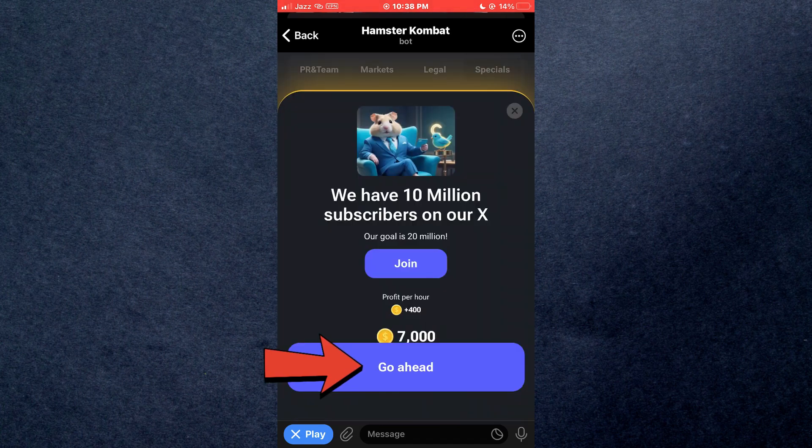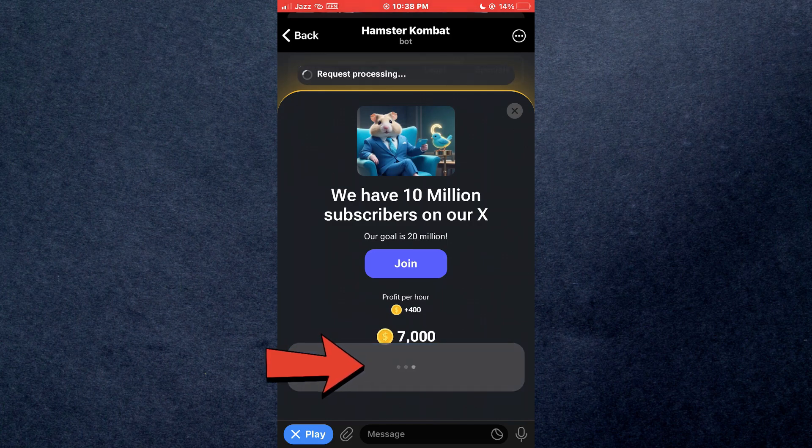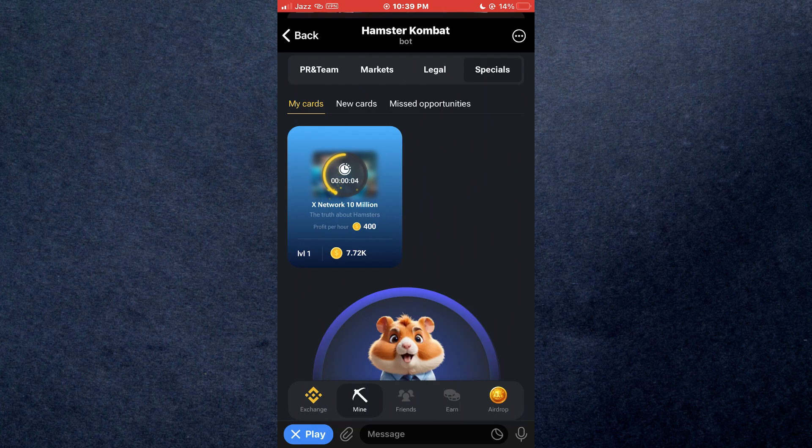Now, tap on go ahead and your Twitter app will be launched. After that, get back to the Hamster Combat game and again tap on go ahead to get the combo card. That's how you can get daily combo on Hamster Combat. So, that's all for today's video. Hope you liked the video. Thanks.